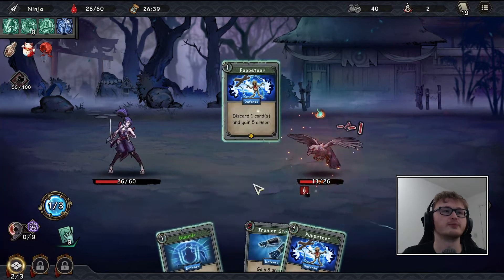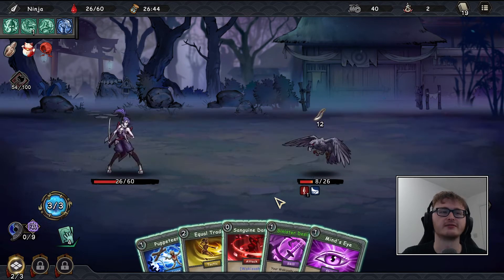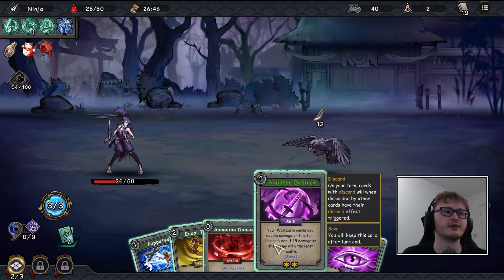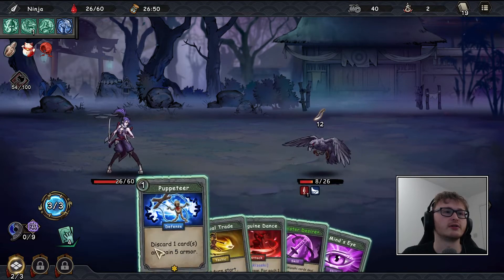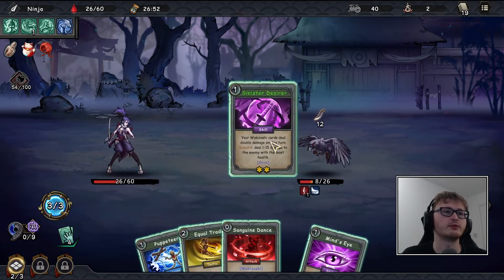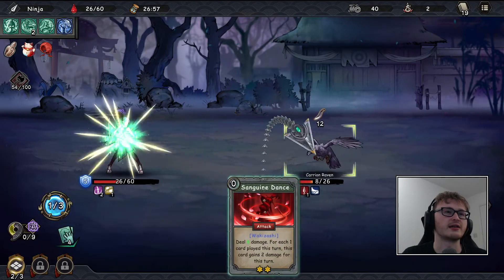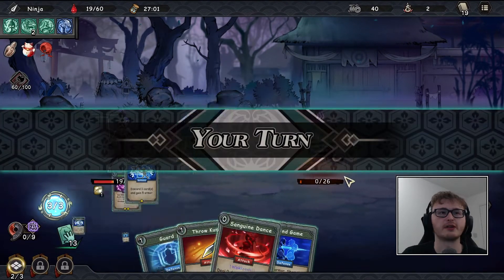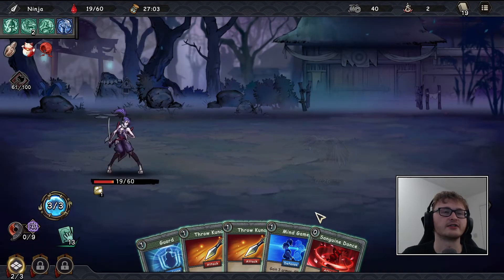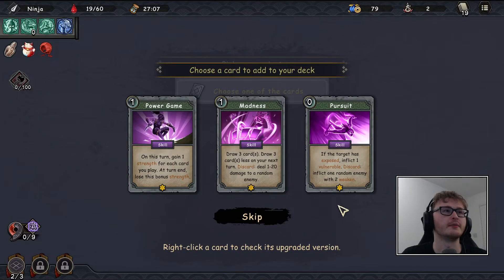We'll deal a straight four damage — we can do both, so let's do that. Our random chances are hitting for about two damage at the moment, which is not ideal. Let's try Sinister Desire — we haven't used it properly yet. Mind's Eye, wakizashi, and then deal 12 damage — doesn't quite kill, which is very unfortunate. We take a bit of damage but it gets to one health and dies at the start of our turn. We must be up to the boss now.